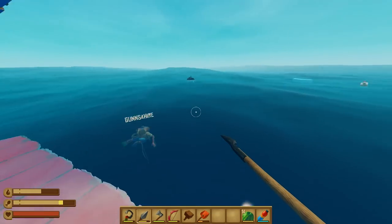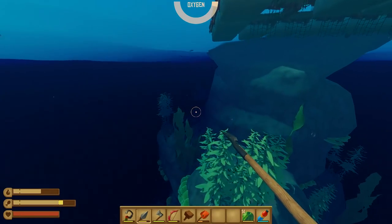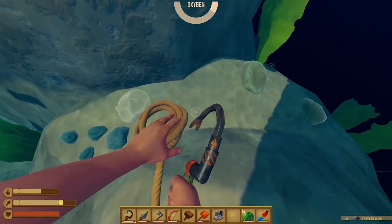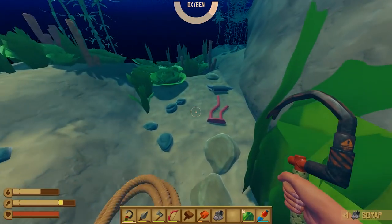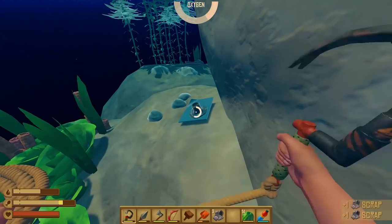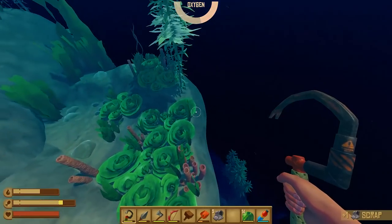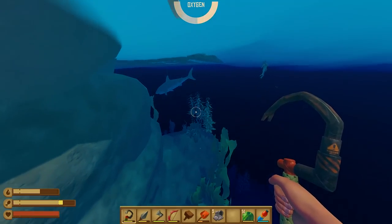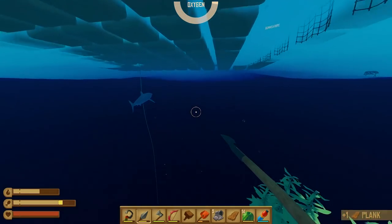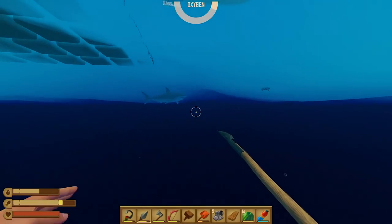There he is — on the far side. I've got my bow drawn. I'm going to start collecting some scrap in the meantime. I have no idea why he's not here — he's a jerk. As soon as I jumped in, he showed up. He's going for the bait!